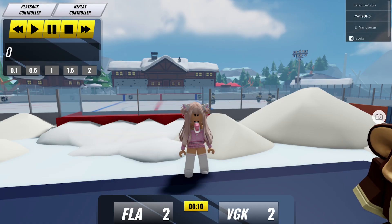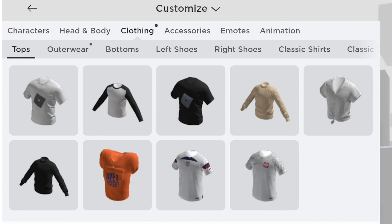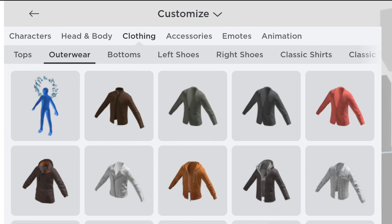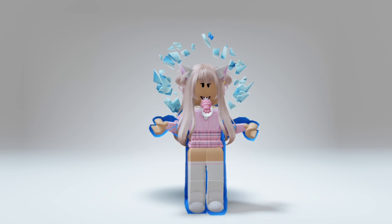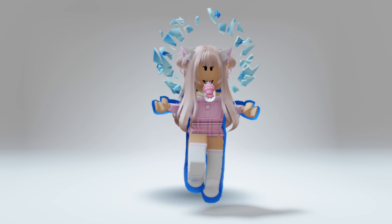Let's go to our inventory. Go to clothing, then outerwear. This item — NHL Icy Glow Aura. Wow! I feel like a superhero with this outfit.